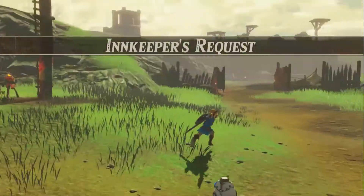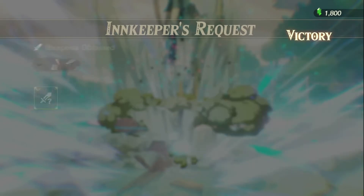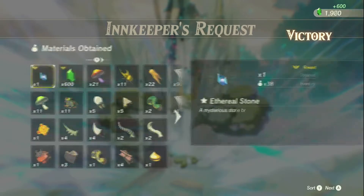Whew. Innkeeper's request victory. Perfect. Level 50. Nice. Gobble Crusher, 600 rupees, tons of Endura Shrooms.